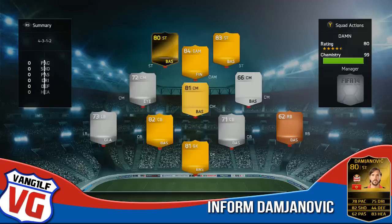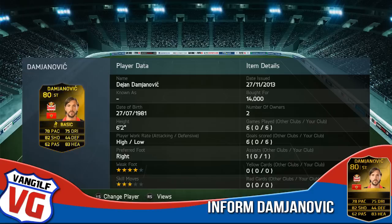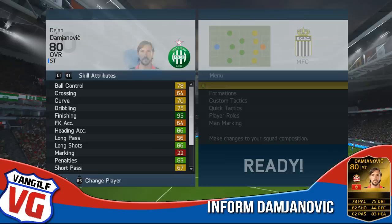What is going on guys and girls, my name is Van Gylf and today we have got an informed Damjanovic player review. Before we get into the player review, if you're looking for cheap coins at variable rates like 10k, 50k and 100k, you can now buy from the game keys. Use my code VAN at the checkout for a 5% discount — a link to everything will be in the description below.